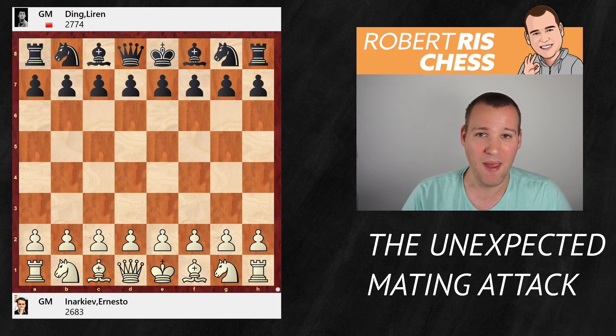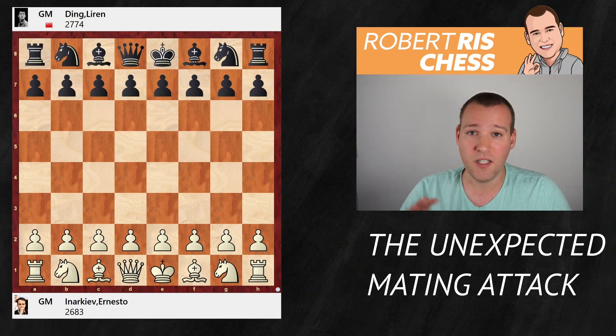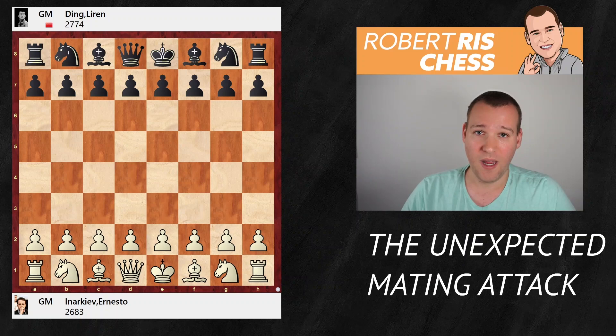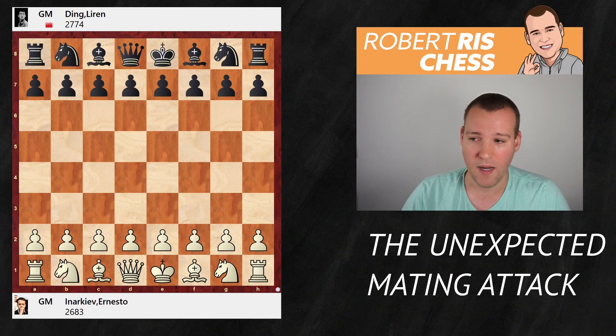In this video I would like to show you a game played by our new world champion Ding Liren back in 2017. His opponent is a very strong Russian Grandmaster Ernesto Inarkiev, rated 2683, and at that time Ding Liren was already a super GM with 2774. The reason I would like to show you this game is because it very nicely teaches us how to build up an attack out of nowhere. If you like these kind of games, make sure you subscribe to the channel.